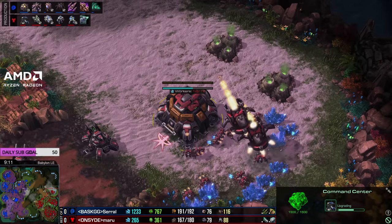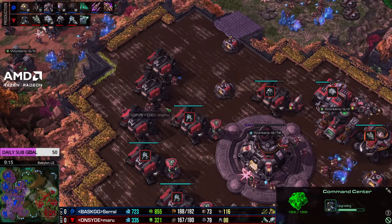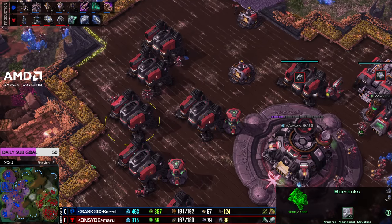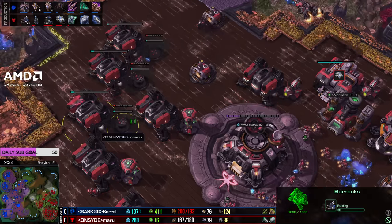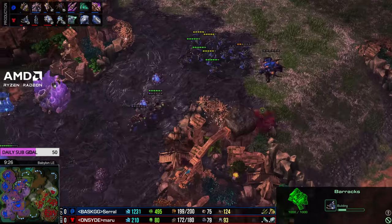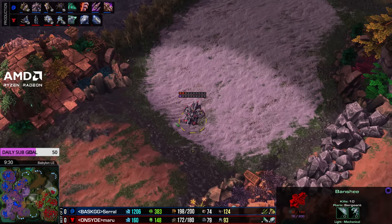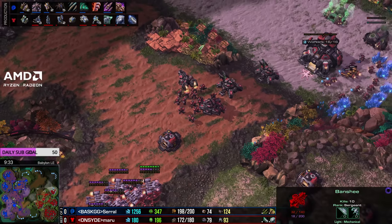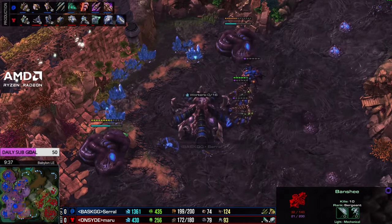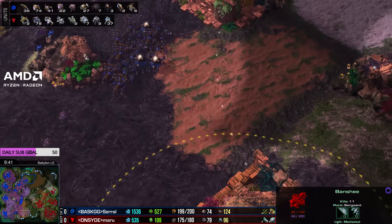Fourth base up in the top right. Three more barracks up. Maru, I assume, is going to go tech labs and a ghost academy. Three more tech labs on the way. Seismic spines coming in. Fifth base gas coming in. Serral's doing a pretty good job of setting up right now, but where's the timing attack?